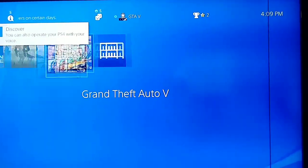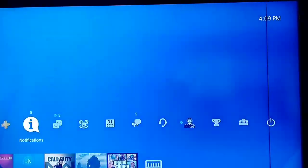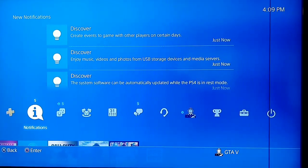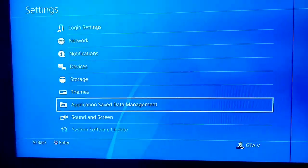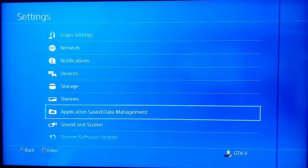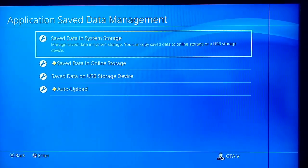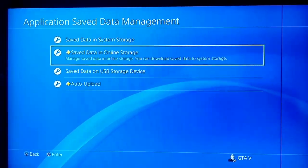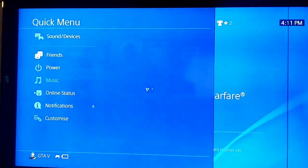When you initialize, you will lose all your user data. If you want to save your data, you should upload it to online storage or copy it to a USB storage device. To do this, go to Settings, then Application Save Data Management. After that, go to Save Data in Online Storage if you have PlayStation Plus, or Save Data on USB Storage Device if you don't have PlayStation Plus.